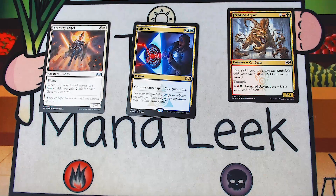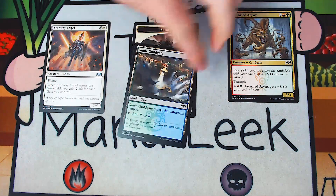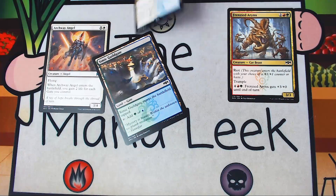Our rare is Absorb — white, blue, blue for an instant rare: counter target spell, you gain 3 life. Absolutely not. It's a hard-to-cast Cancel, and I don't play Cancel in draft. I don't play hard-to-cast Cancel in draft even if the upside is gaining 3 life. No interest in Absorb — keep it in your sideboard, or just don't play it. Not the rare you want to see. And we also get a Simic Guild Gate, which will not be our first pick either.